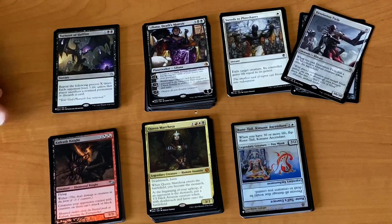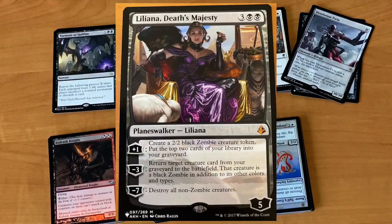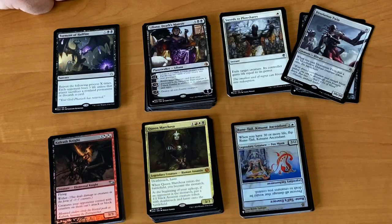Halfway through the box — Queen Marquesa, which is another card that I've been looking for and totally forgot about, but it's a really nice thing to find. Liliana Death's Majesty will definitely find a home in a Zombie deck, and Torment of Hellfire is excellent fun for any black deck you're playing.